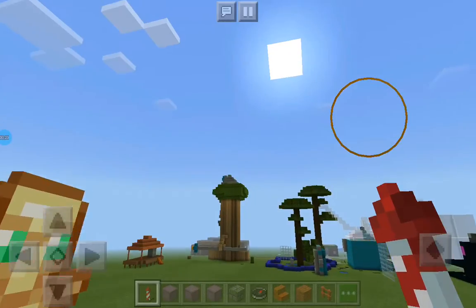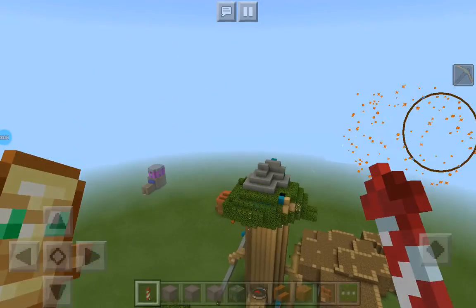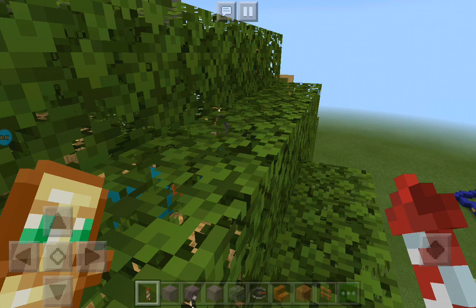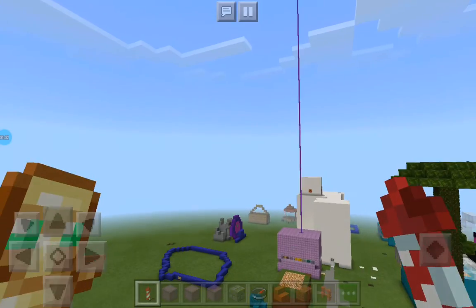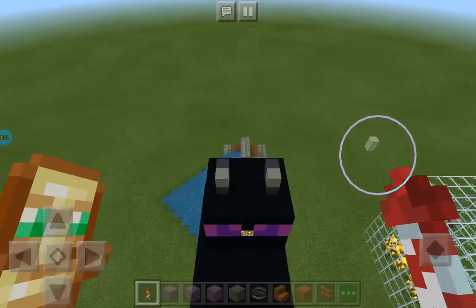I finally got Minecraft updated to 1.14.30. If you look here you would see nothing that's here — there's coarse dirt, there's dirt, there's a grass block. Why do people say 'dirt block' when it's clearly not a dirt block?